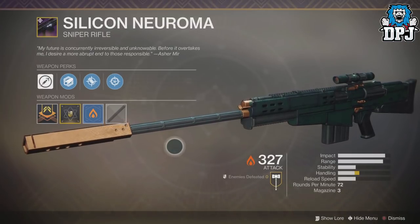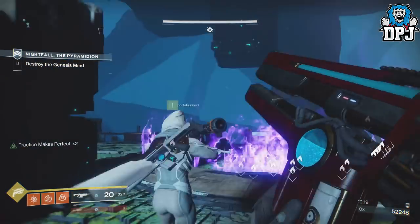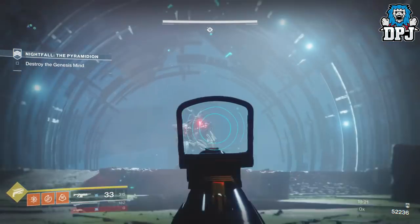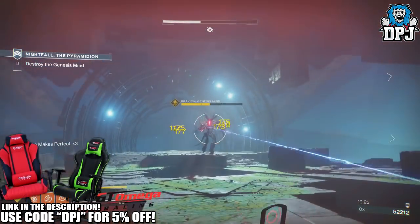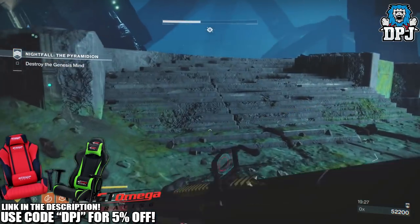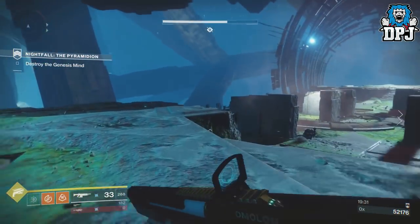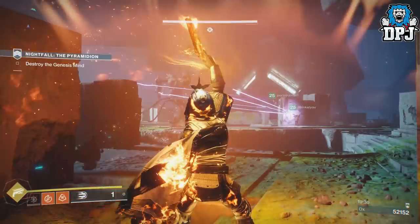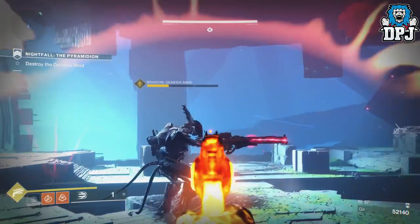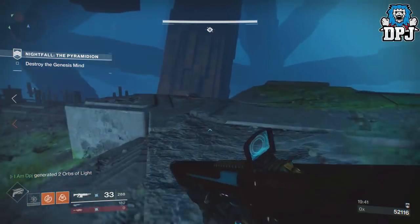With the addition of the 1.1.4 Go Faster update patch, Nightfall exclusive rewards have been added into the game. This week's Nightfall is the Pyramidion, loaded with Vex bearing void and solar weapons. It's common knowledge that this weapon has an increased chance of dropping depending on the score you get within the Nightfall. Using the challenge card and prestige Nightfall is obviously the quickest way of obtaining this sniper rifle, and today I am going to guide you through exactly what in my opinion is the best farming method.